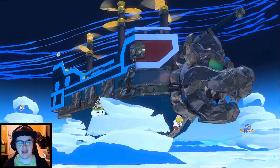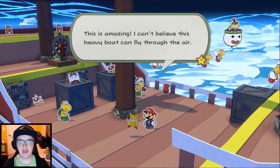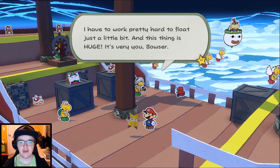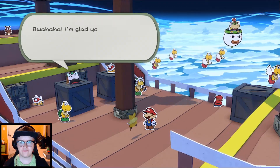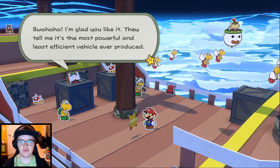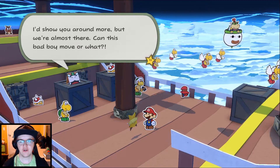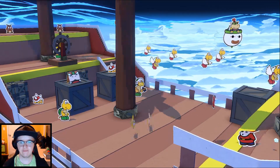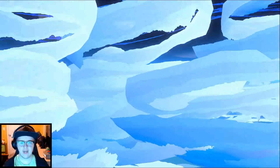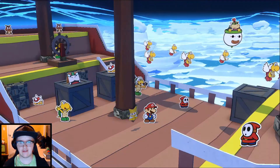King Ollie is literally taking up the entirety of that castle right now. A Koopa troopa says he can't believe this heavy boat can fly through the air — he has to work really hard to float just a little bit, and this thing is huge. Bowser says it's the most powerful and least efficient vehicle ever produced. He'd show them around more, but they're almost there. Can this airship move or what? It does seem like it's going pretty fast.